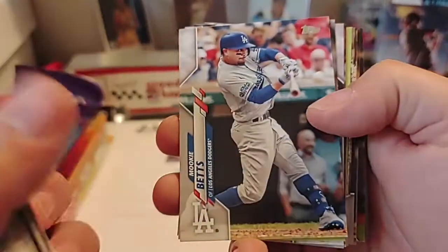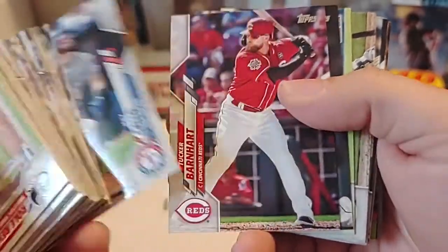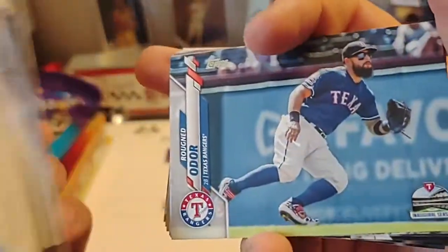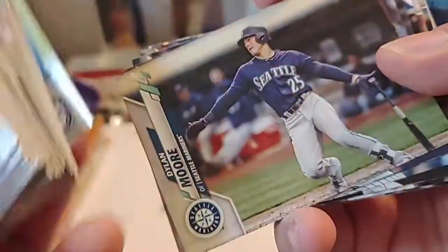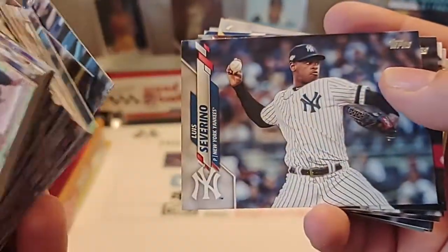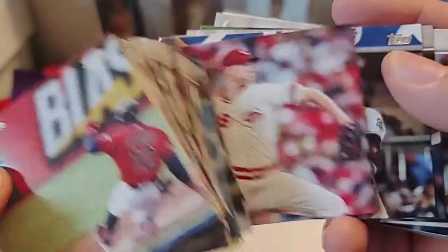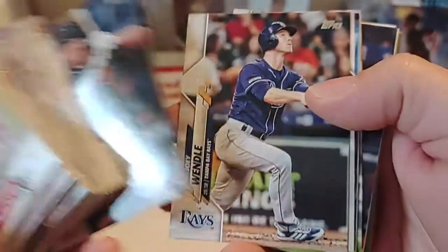Now we should start getting into some of the inserts and fun stuff. Mookie Betts, Brandon Workman, Joey Gallo, Tucker Barnhart, Will Smith. I always have trouble with this guy's name — Rougned Odor. Dylan Moore, Eric Sogard, Victor Reyes, Luis Severino, Justin Upton, Anthony something, Padres team card. Kian Wong — that's a rookie, so that one might be pretty good.